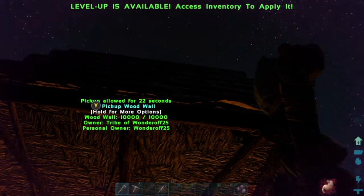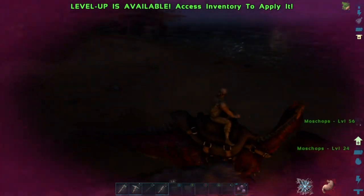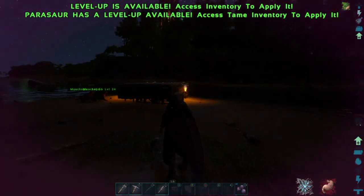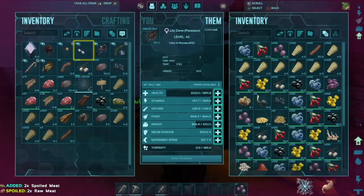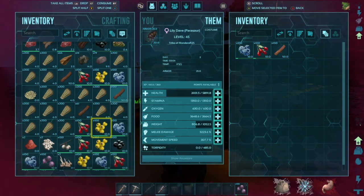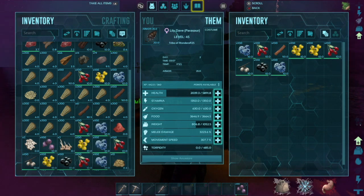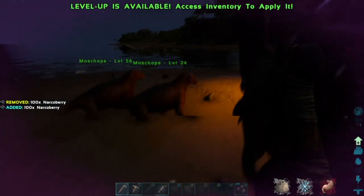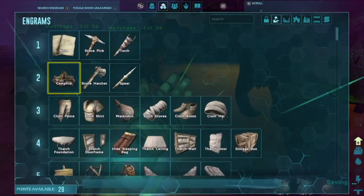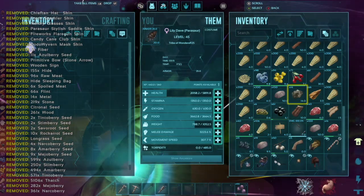We placed it up there by mistake — let's put it down here. Let's take Lily Dave and get some more wood. 1,600 thatch — that's a lot of thatch. I'm going to just take everything from her but I will be over-encumbered. I'll give back all the berries — we need narco berries though. Yeah, we're way too over-encumbered.